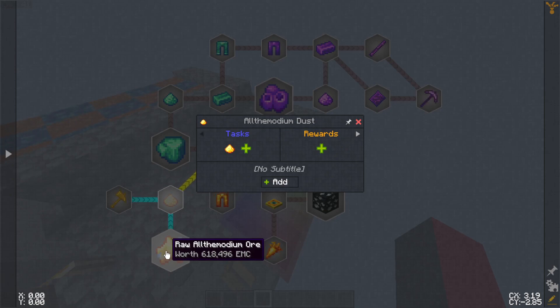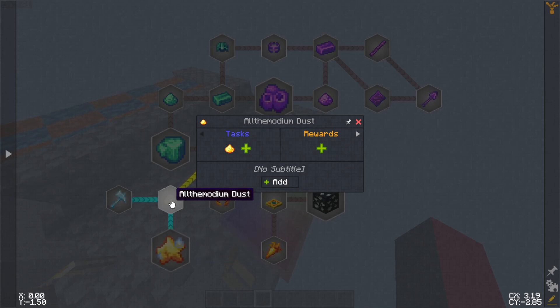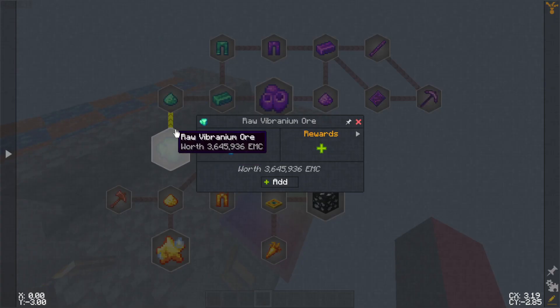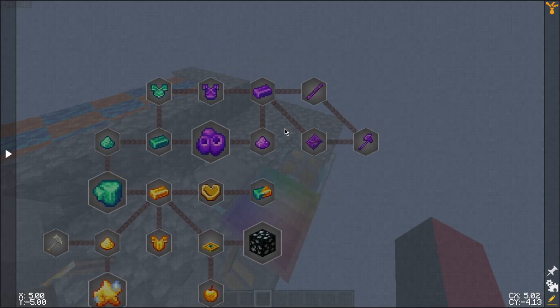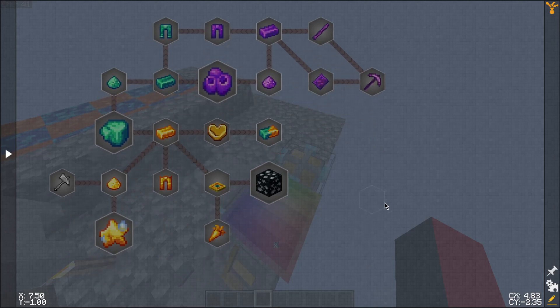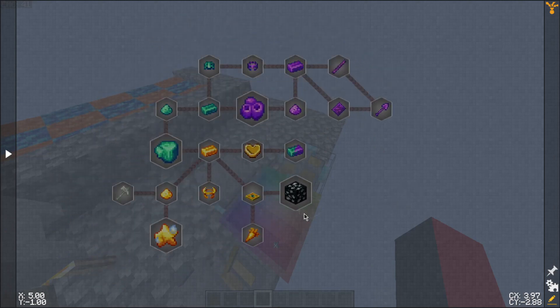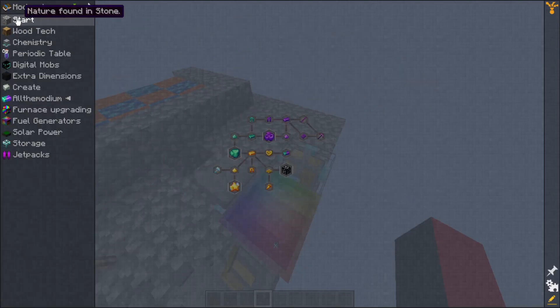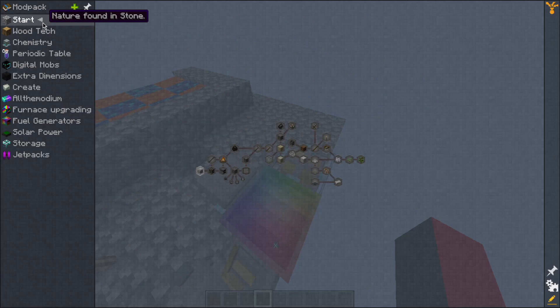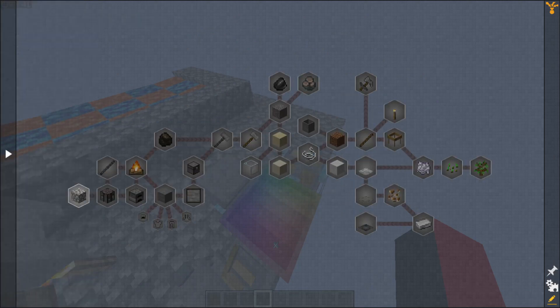All the modium dust would theoretically be worth about 309,000 EMC instead of 600,000, so it's better to have that — you don't want to spend three million EMC on an ingot when you can spend half that. You'd rather spend nine million than 18 million EMC for an unobtainium ingot. So that's basically the end; I might change the teleport pad recipe, but that's all I'm going to do for this mod pack.